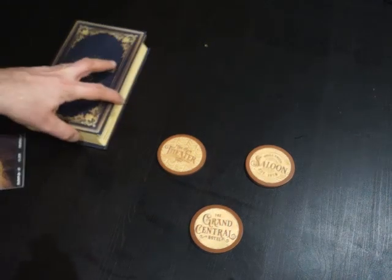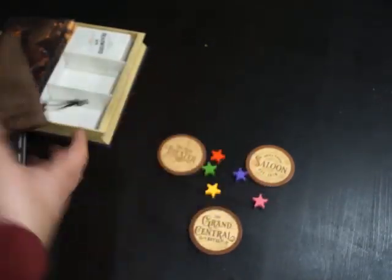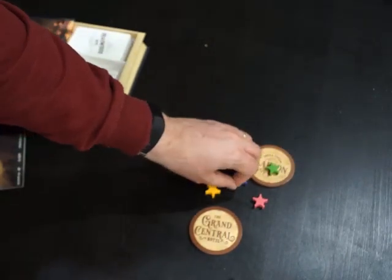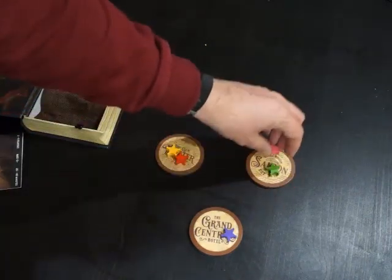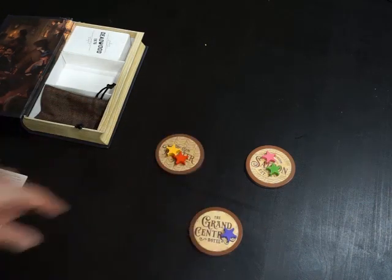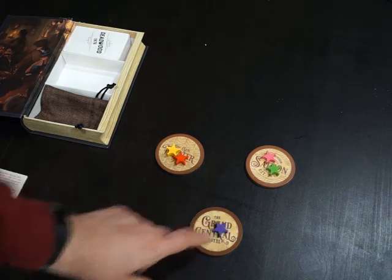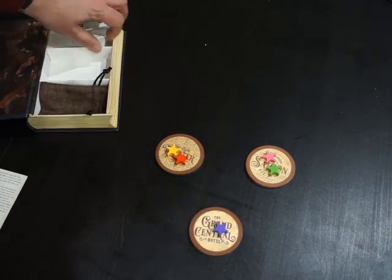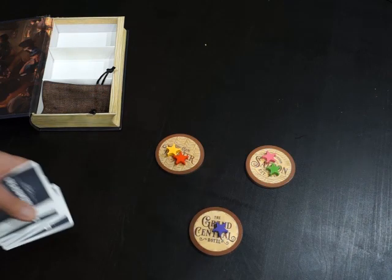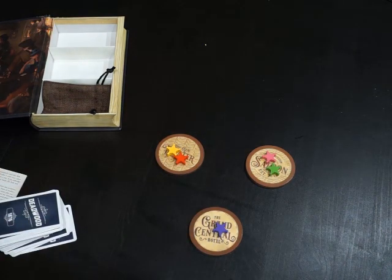Basically what you do, you get some of these little meeples representing your characters. You put them in a bag and bring them out, and they get placed as they come out of the bag in specific places. When playing with 5 characters, you can have 2 people per establishment. You're given 2 safes that you've managed to get from the bank. The aim is to get as much gold as possible at the end of the game.